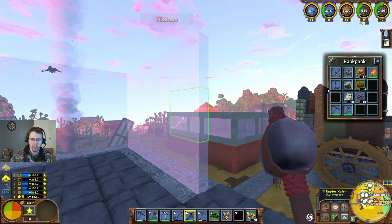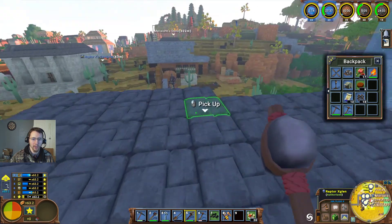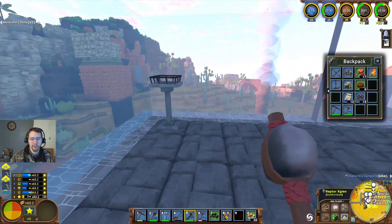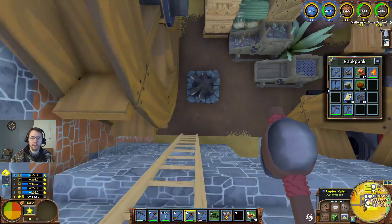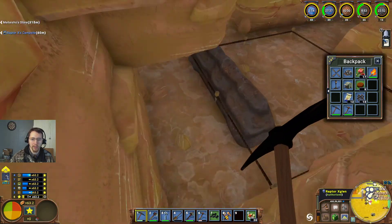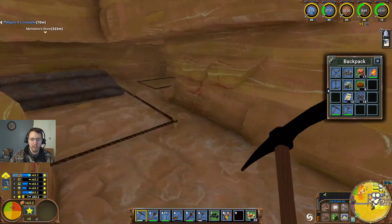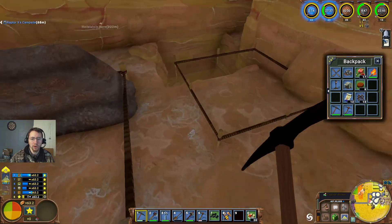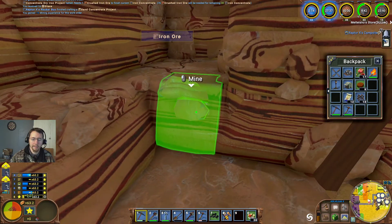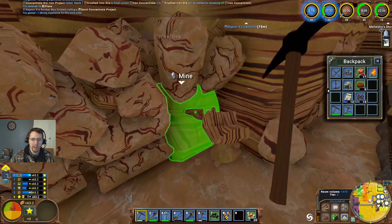I'm going to make a very large open-air mechanics or machining station up here. I'm just going to go ahead and mine out a large amount of sandstone here — this is a little bit too high still — because I want to be able to store all my tailings. So I'm just going to go ahead and mine out a decent area here.